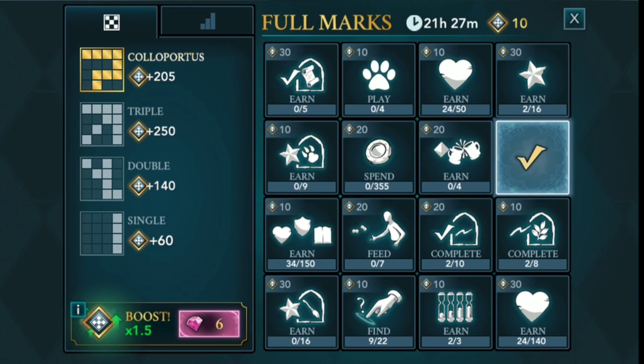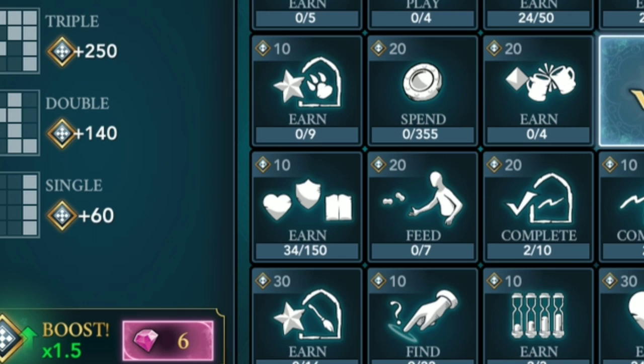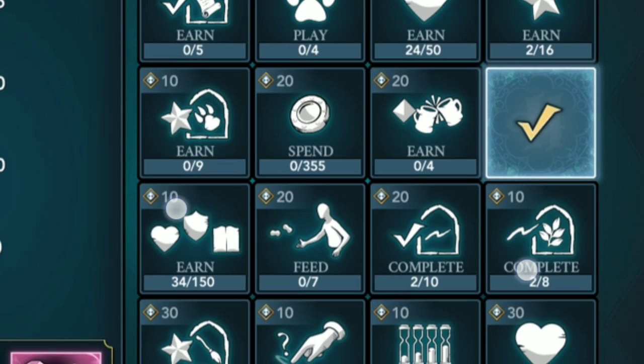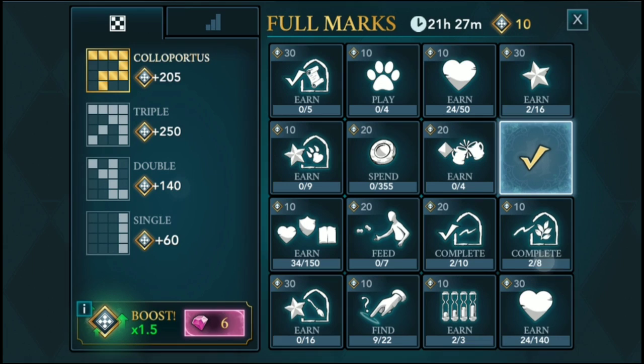You can presumably get even more points if you buy the boost for six gems, seen in the lower left corner. If you tap a tile, you get more detailed information about what you need to do to complete that objective. You can also choose to swap it out for a new tile by paying a small number of gems — gems all the way. It's a short event, so more information may come if anything new is learned.